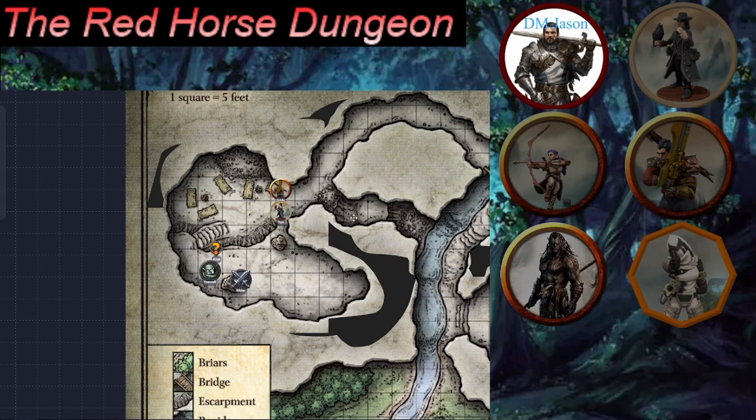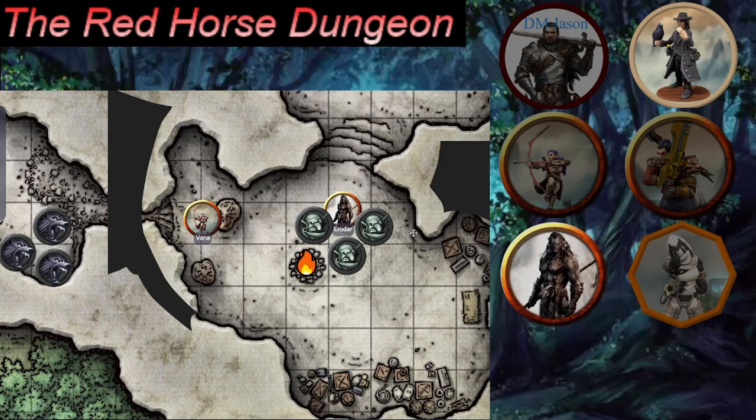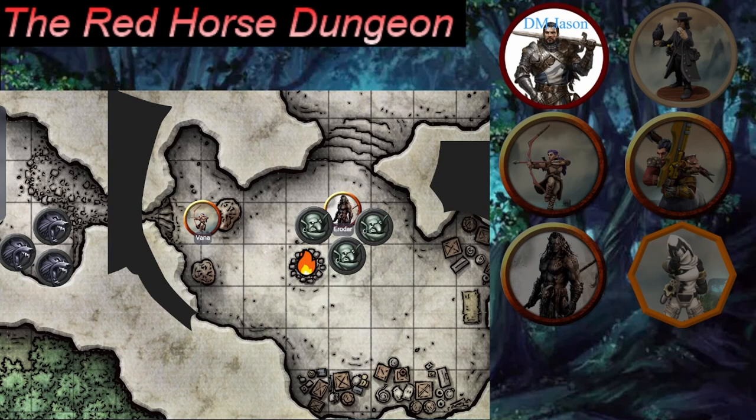Eredar still has a goblin in each hand and one at his feet that just swung and missed. He was trying to intimidate these guys to be his crew. The party notes for anyone watching the previous episode that they're missing a couple of players — Joe's character Grin had to drop out, crushed by rubble on the wall, and Jace didn't join, so he's sunk to the bottom of the river.